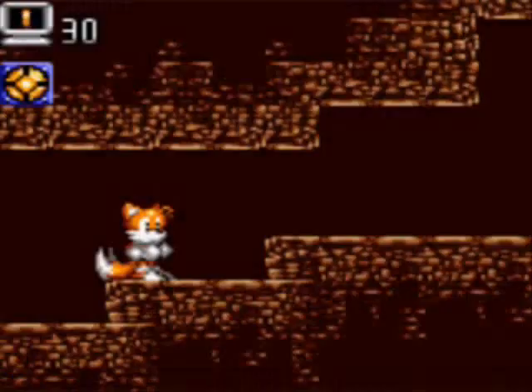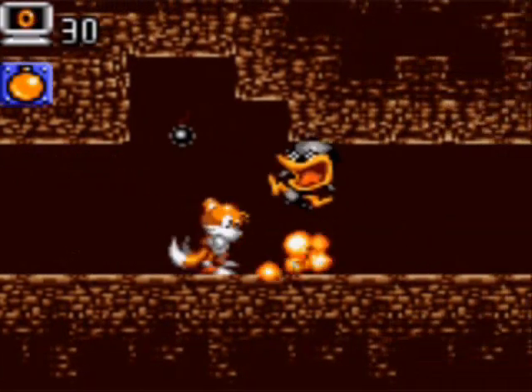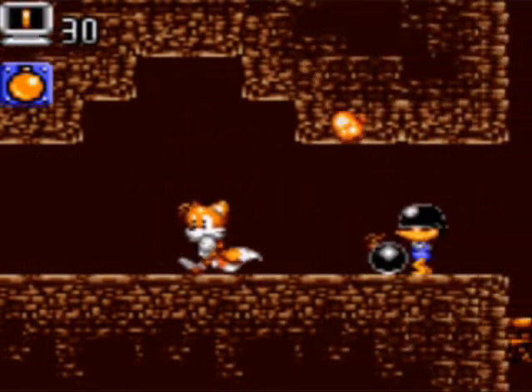Aloha folks! It is I, the Great Clements. We are in Part 2 of Tails' Adventure, and we've now found our way to Polly Mountain. Tails is still equipping his usual gear: the bombs, the remote bombs, and the Mecha Tails thing.